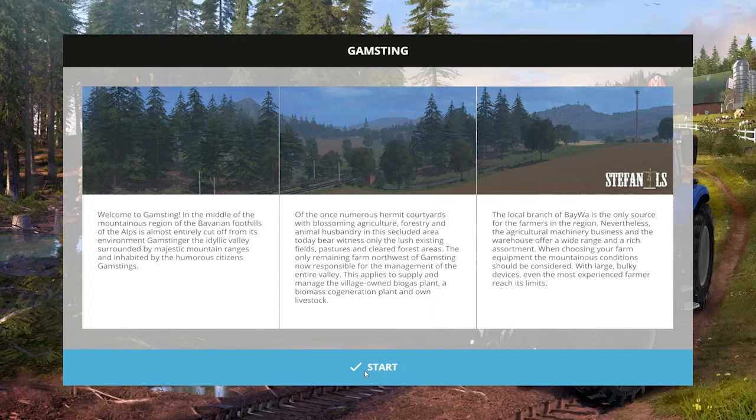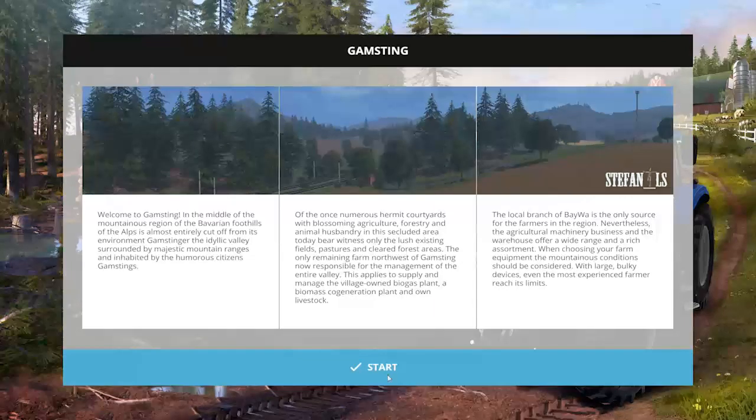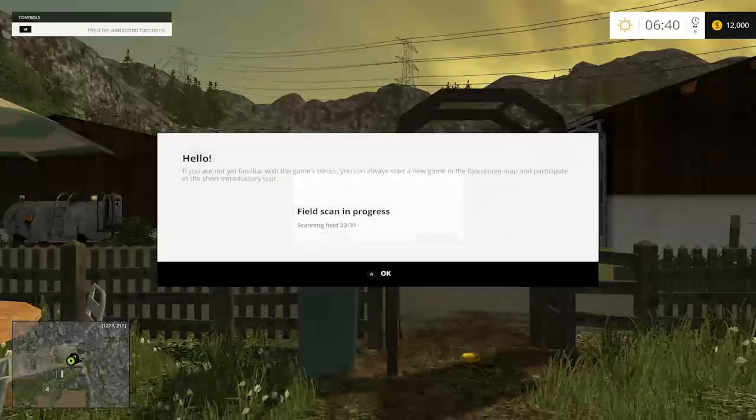The only remaining farm northwest of Gamsteen is now responsible for the management of the entire valley. No pressure, right? This applies to the supply and management of the village-owned biogas plant, the biomass co-generation plant, and of course its livestock. You're only responsible for keeping the power and the heat on for the entire town, as well as keeping everybody fed. So yeah, if you fail, everybody dies. Anyway, let's jump on into the map.